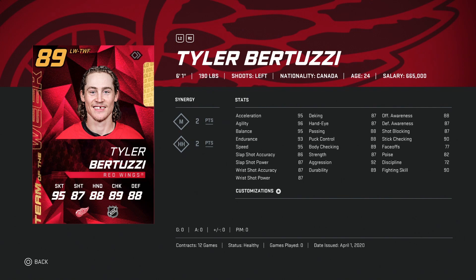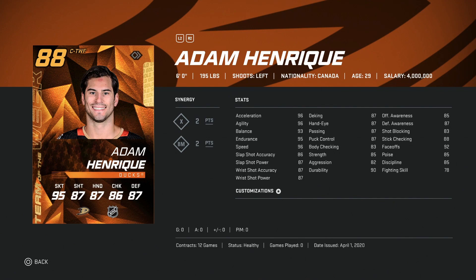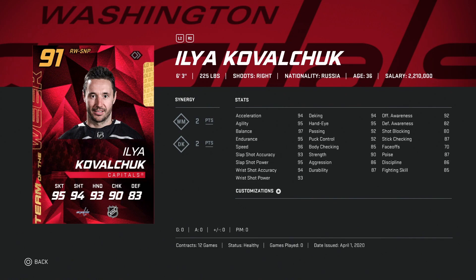Bertuzzi is getting up there in speed, which isn't bad at all. He's going to be a cheap one — I would sell immediately if I did pack him. Then we've got the 88 Adam Henryk, same kind of thing. He does have two-to-X so he'd get bumped up in speed, shots in the high 80s, and his face-off is 92, so he is usable as a depth centerman.